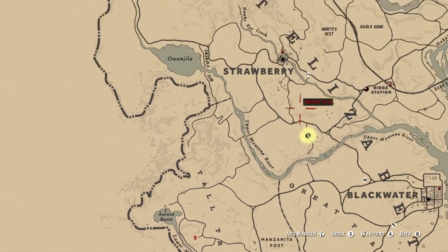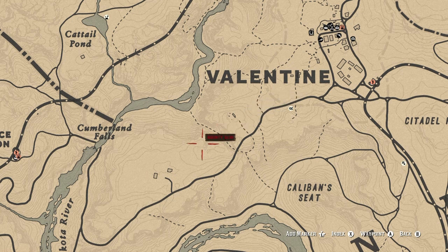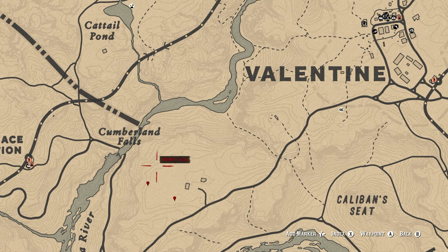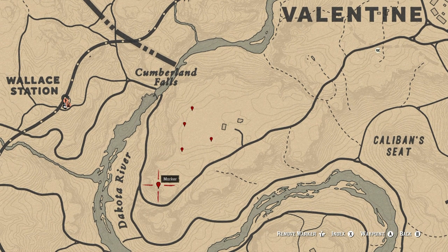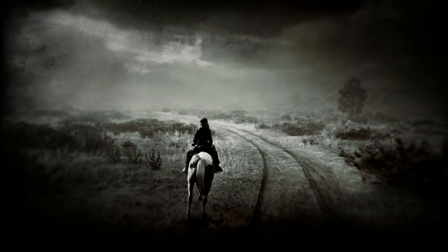The other spot for blackberries is just outside of Valentine at Downs Ranch. There are spots southwest of Downs Ranch, along the cliff edge, and further down — about five different locations there. There are also a few spots closer to Valentine itself, including one near a little burnt-down shack.